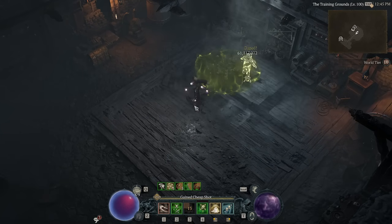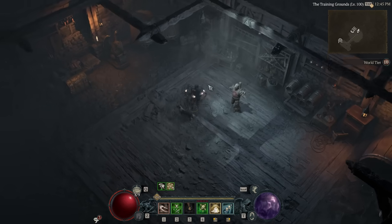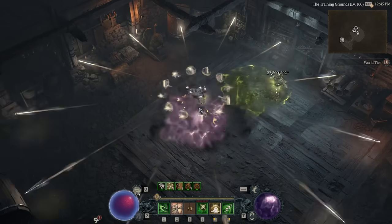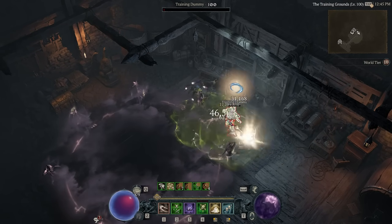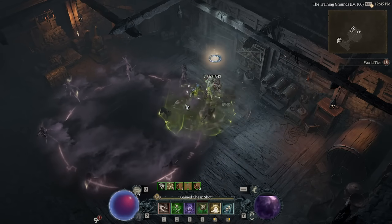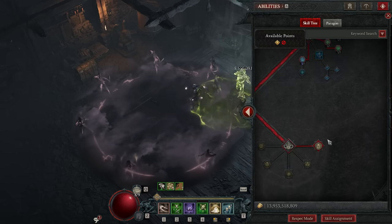The specialization is the Preparation Passive. Whenever you drop your Death Trap, you'll reset your cooldowns and gain damage reduction. To then reset the Death Trap, we're rocking Exposure: whenever an enemy is affected by your trap, you simply need to attack it for your trap cooldowns to reset. This does require a Lucky Hit, but we're stacking a buttload of Lucky Hit, so it's triggering all the time.